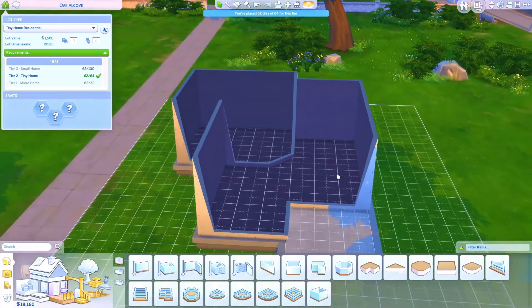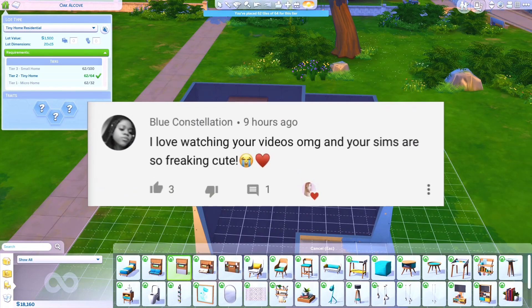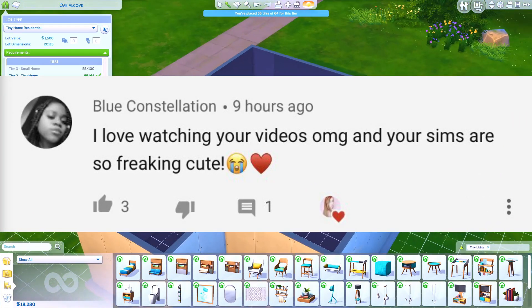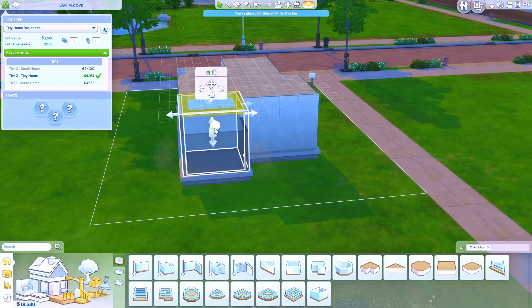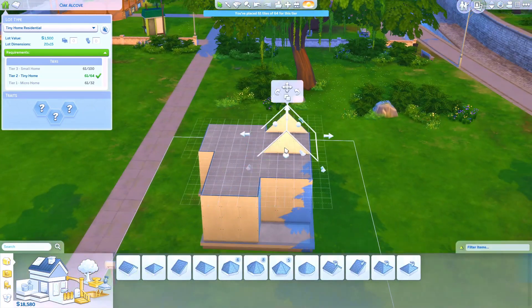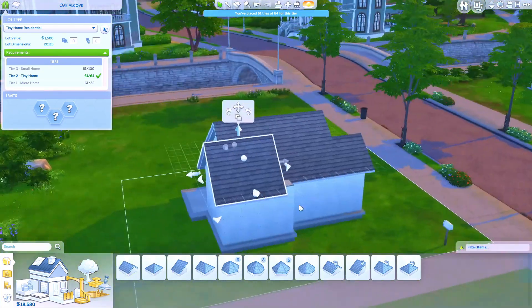This was so much fun to do, but first we're going to do our notification Fantagorn Fam shoutout. This one goes to Blue Constellation — thank you so so much for your comment, I appreciate you, and you just made me smile. I'm so glad you like my videos and my sims. If you guys want a chance to be in a notification Fantagorn Fam shoutout, all you have to do is comment down below in any video — you can comment anything you want or some unicorn emojis — and turn your notifications on.